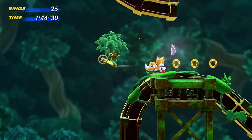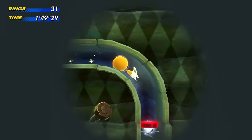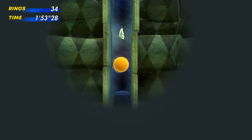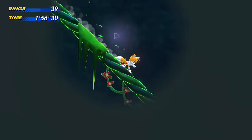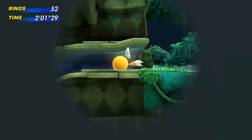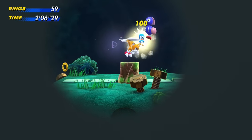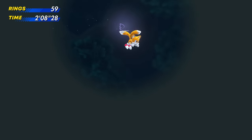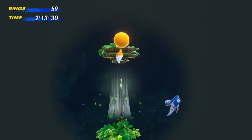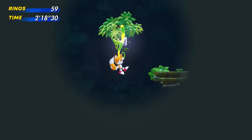Looks like I can sort of rev up my swing — I'll keep that in mind. I can choose which direction I bounce from, good to know! Spiraling back down — still super dark, sort of in a cave. Watch out for the little bunny bots! Tails can still hurt them with his tail while flying. I can't see where I'm going at all though — getting rid of enemies left and right.